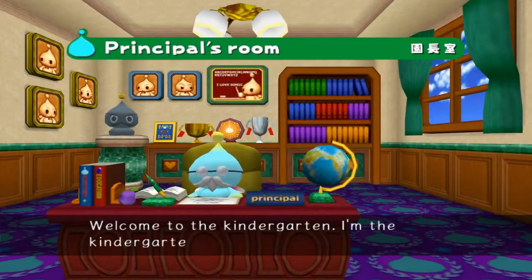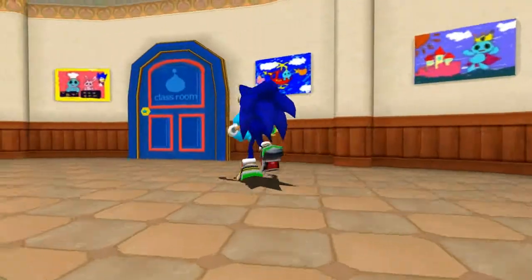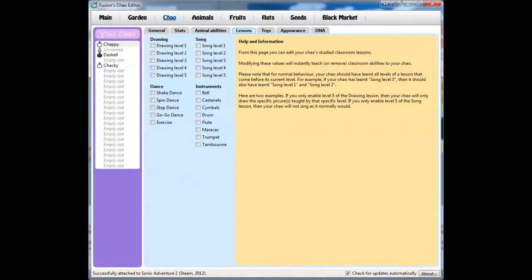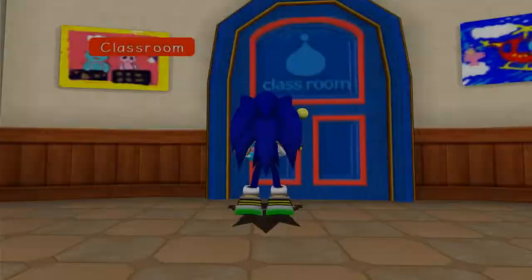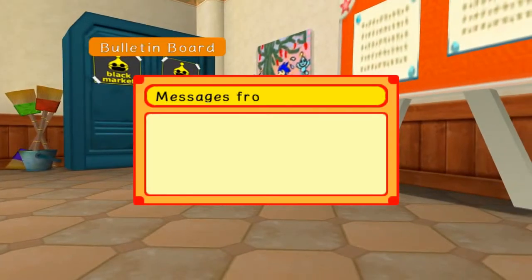Next up we've got the Chao principal — this guy is pretty much just a tutorial for Chao world. If you don't want to listen to me babble on, you can go talk to him. Next up we've got the classroom. From here, Chao can learn a whole bunch of different things. These don't actually affect the grades or anything, but they give your Chao abilities they can do in the garden — like you can teach them to dance and they may do a dance when they're bored. It doesn't raise intelligence like I thought it did when I was a kid, so it's not important.